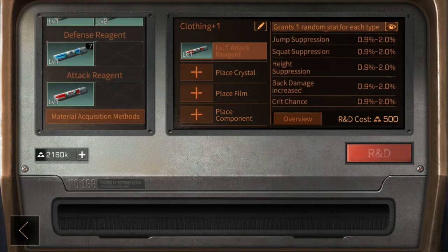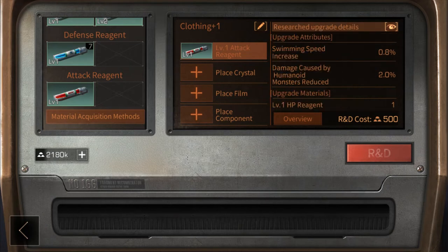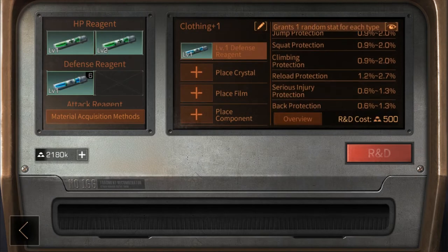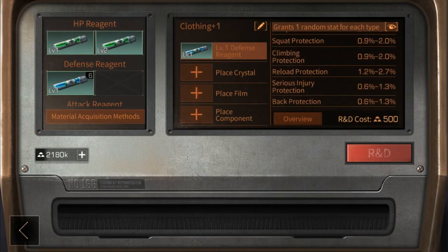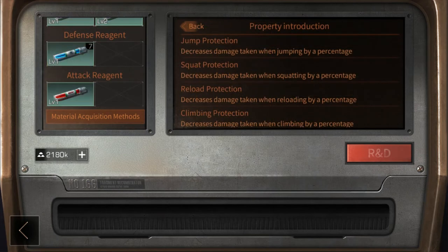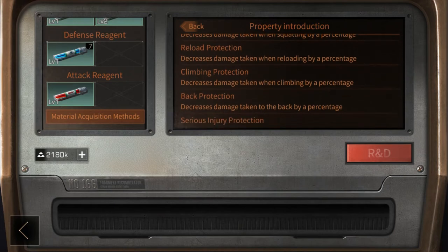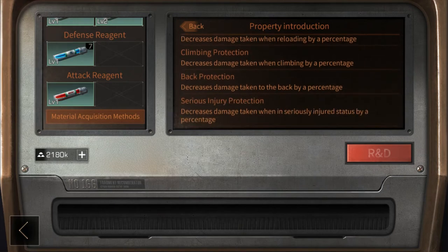Attack reagents give buffs such as jump-squat height suppression, which raises your damage towards opponents who are jumping or squatting. You can also opt for back damage to deal more damage if your opponent is running away — though pure crit chance might be the better pick. Defense reagents are direct counters to attack reagents: get a bigger number than your opponent's and you're good; if their upgrade values are better, you're probably going to die.